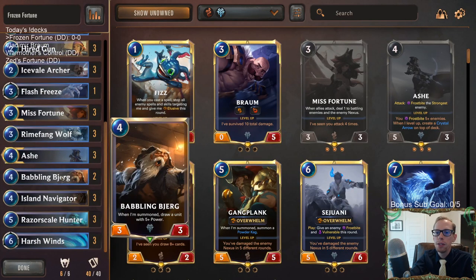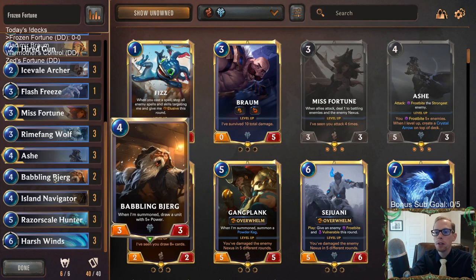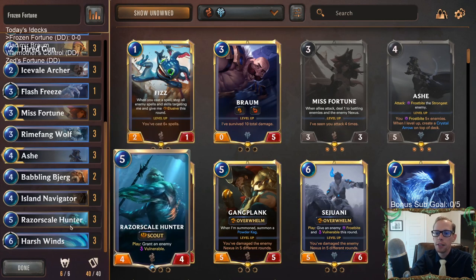One thing I really like here is that we have two Babbling Bjergs. When summoned, they draw a unit with 5+ power, and our only unit with 5+ power is Ashe. So basically these Babbling Bjergs are going to be tutors for Ashe, putting her into our hand. We'll always be able to have Ashe — that's pretty awesome.